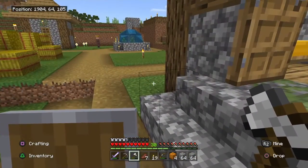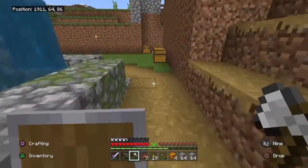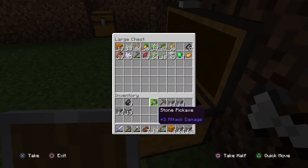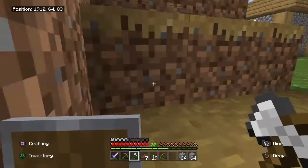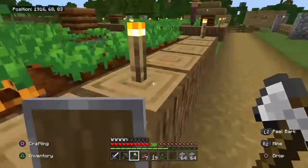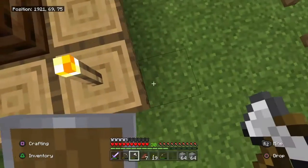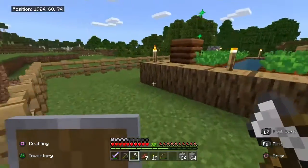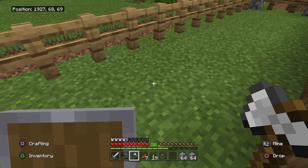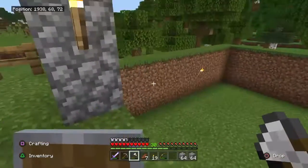But to turn cobblestone into stone, you must smelt it. Well, there's a problem — it takes a lot of fuel, which I don't have much of. And I don't have Fortune III on a diamond pickaxe to grab all the coal, the lapis, the redstone, the diamonds, the emeralds — all of that to multiply instead of getting one.